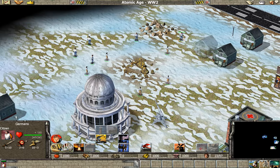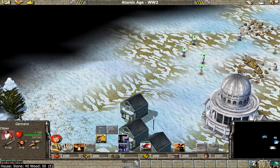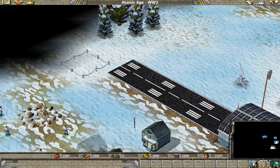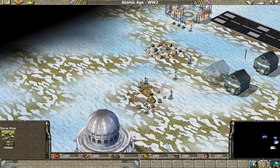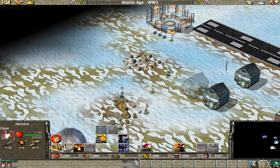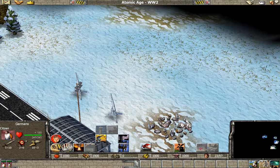Alright, so we do have gold, not necessarily iron, but we got gold. We're short of iron, which is a little disturbing. Oh, there's iron over here — okay.